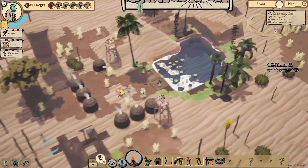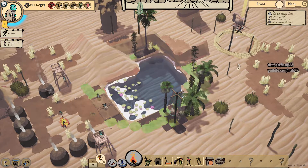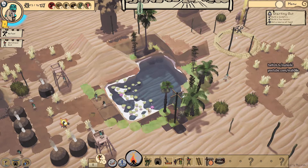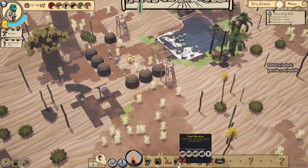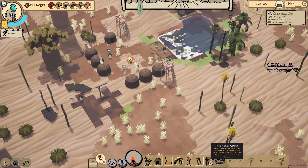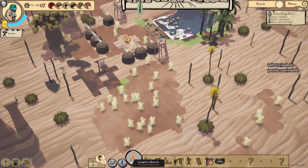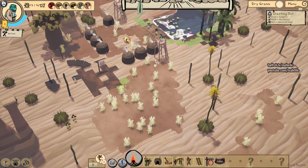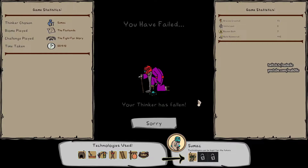I think my dude needs to learn about this thing. We've got a lot of clay. We've got reeds but no food. I don't know how to get the food sorted. Oh, here they come. Oh, my dude died. Damn. That snail got me - I didn't realise they're baddies.